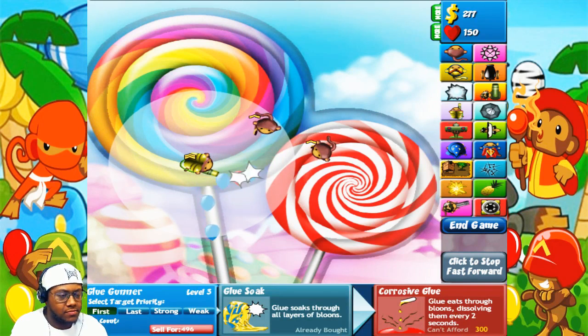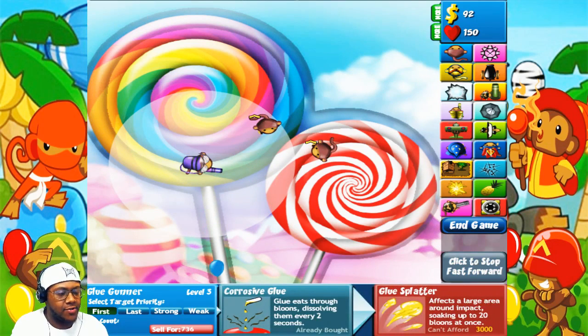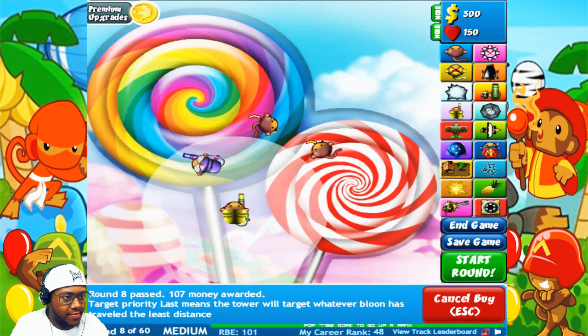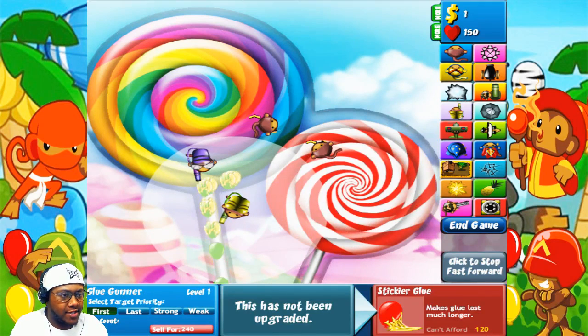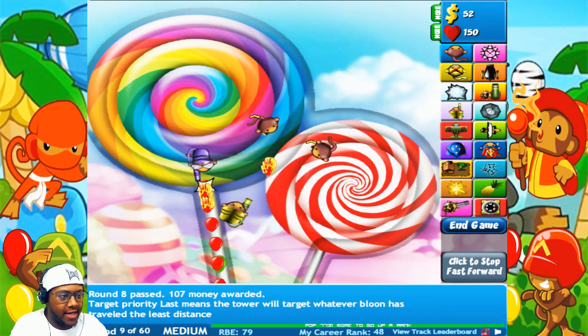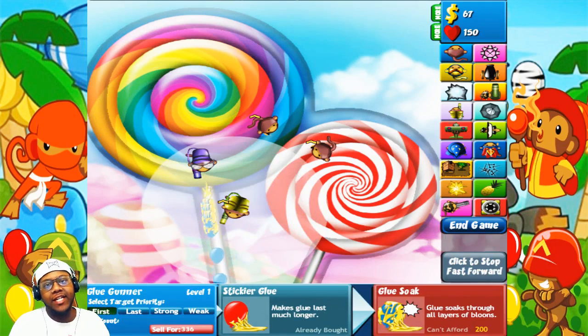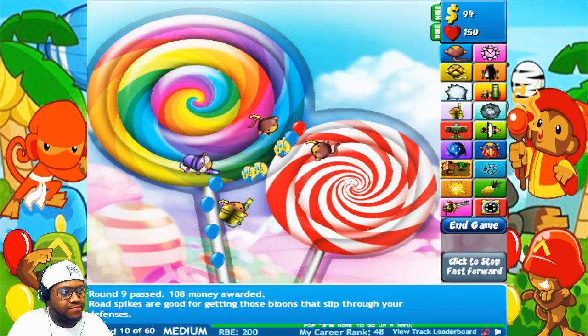I'm starting to like these lower-level monkeys. I didn't know the radar had that super monkey that cleared out all the balloons, so I'm definitely gonna get one of those too, just for backup. Level him up now — we're gonna work on two more glue monkeys. Green balloons coming in, pop those. You see how nice it is — they just pop by themselves. I don't really have to do anything, which means I don't have to have as many other monkeys.